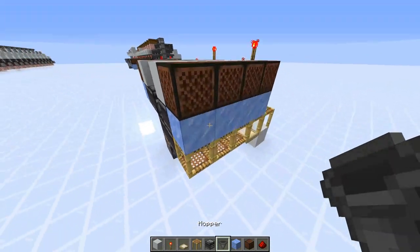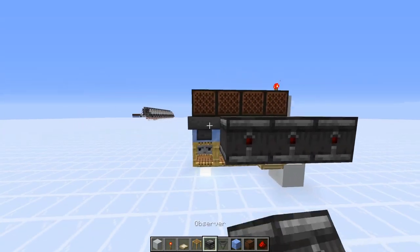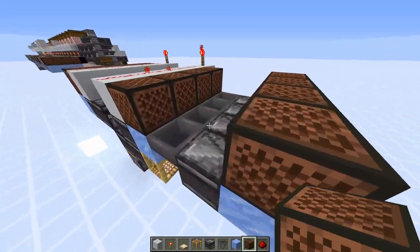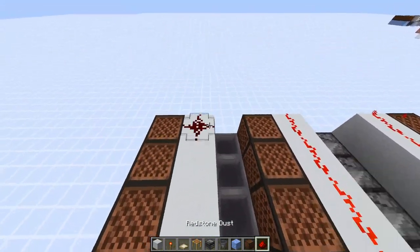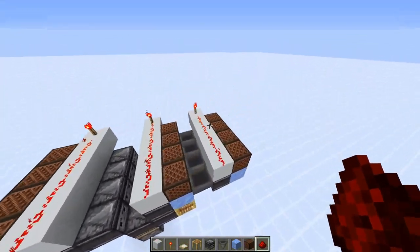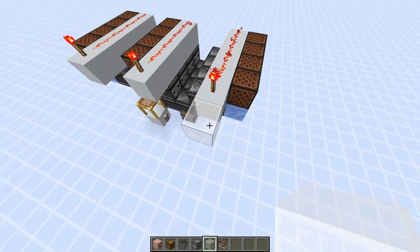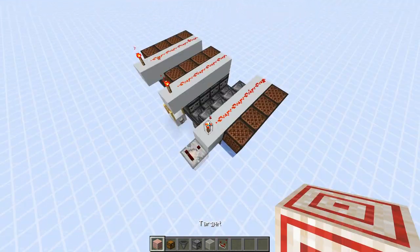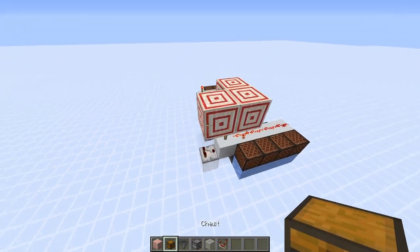You can also expand further with hoppers. Just extend out again by putting hoppers at the end of the line, then another row of observers, more note block base blocks, note blocks on top, and the redstone line. Expand on the other side as well — basically as far as you like. For each section, place a temporary block with a block below it, break it, and put a redstone comparator against the block.